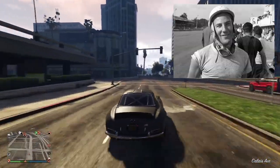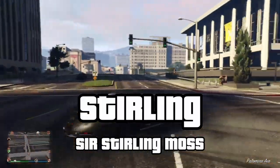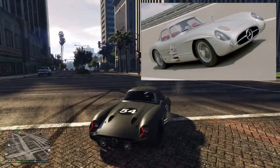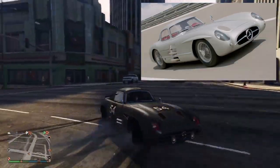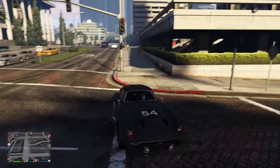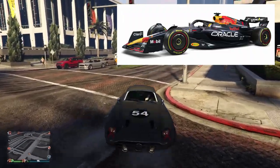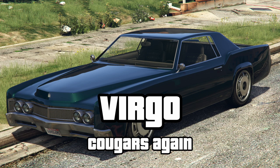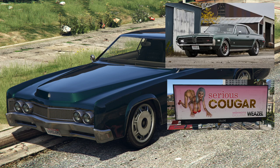Sir Stirling Moss gets another reference with the Benefactor Stirling, based on the Mercedes 300 SLR, which he described as the greatest sports racing car ever built. That may well have been true at the time, but I think the RB19 might have a thing or two to say about that. With Virgo meaning maiden, I don't think it's a coincidence that this car is based on the Mercury Cougar.